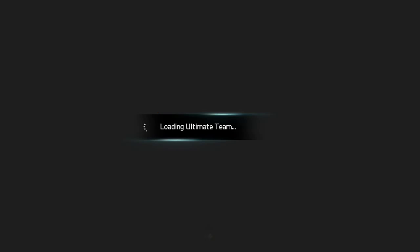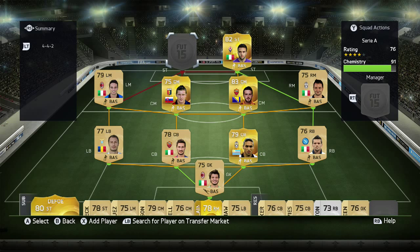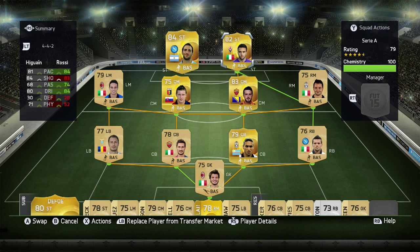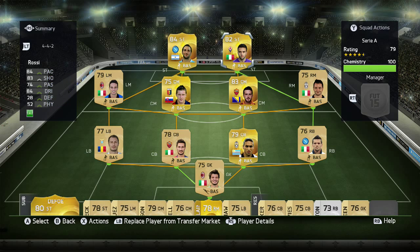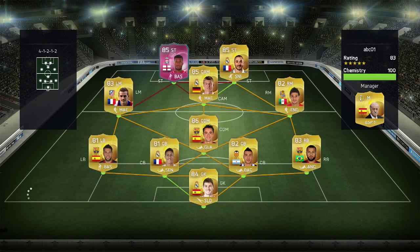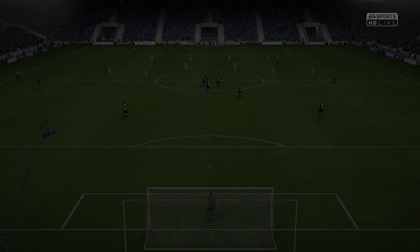Before we get into the next squad - we did buy a new striker. We didn't get a Dembele or anything like that but we did get Gonzalo Higuain for similar cost to Rossi - not the quickest but good shooting and decent dribbling. Hopefully he'll do the job up top alongside Rossi. The Serie A squad is looking very sick, especially with Pjanic in the middle and Caseros at the back. Opponent abc01 is 83-rated, 100 chem, with a La Liga team featuring pink Sturridge and Benzema up top, which is always scary.